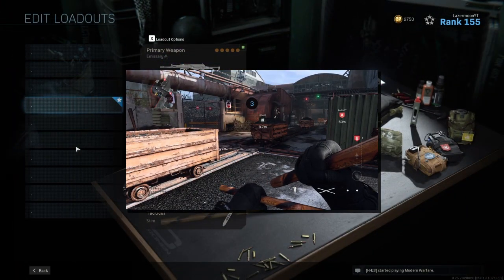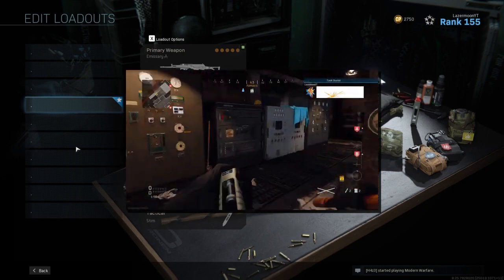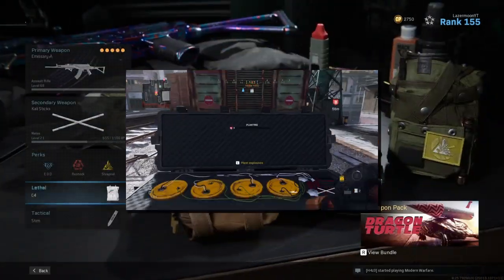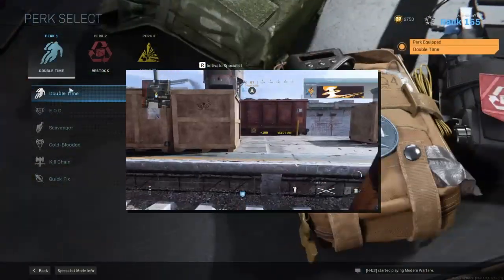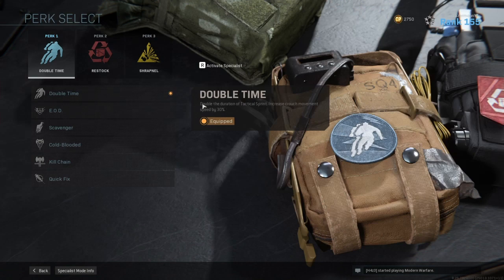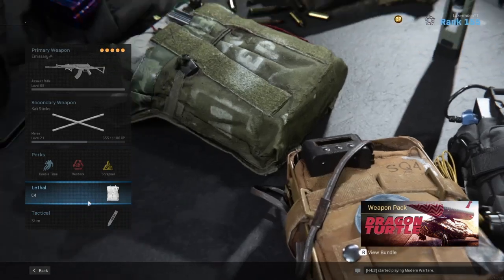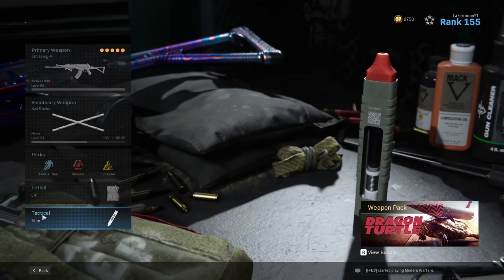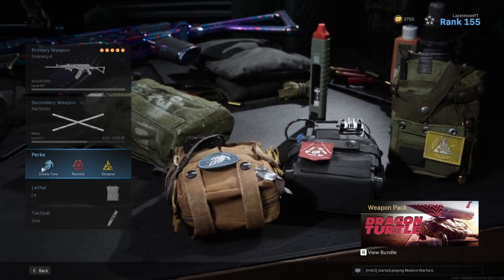Stim regenerates your tactical sprint every time you hit it and makes you run faster, getting you from point A to point B a lot faster — that's why people stim rush. Because I was using a snapshot and couldn't stim rush, I used Double Time, which doubles the duration of tactical sprint and increases Crash movement by 30%. It's kind of a trade-off: if I don't have Stim I put Double Time on, and if I don't have Double Time I use Stim. You can do both, but I prefer to have EOD all the time because everyone uses explosives and C4s.